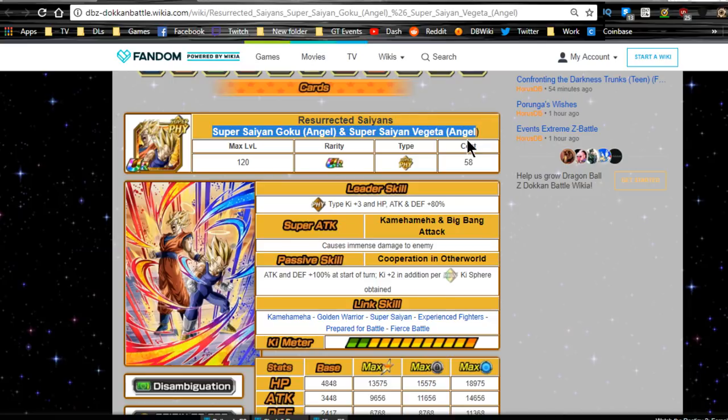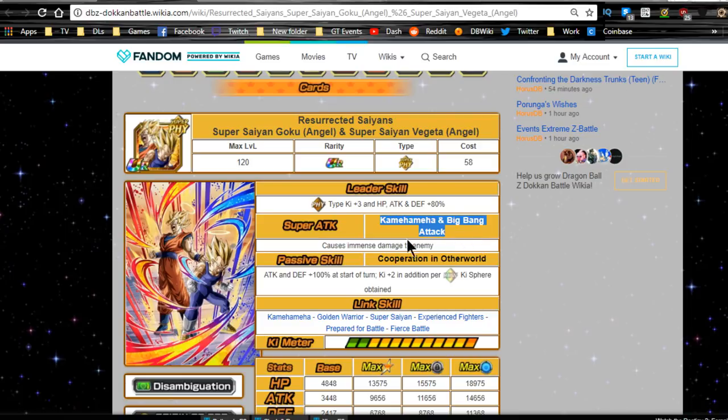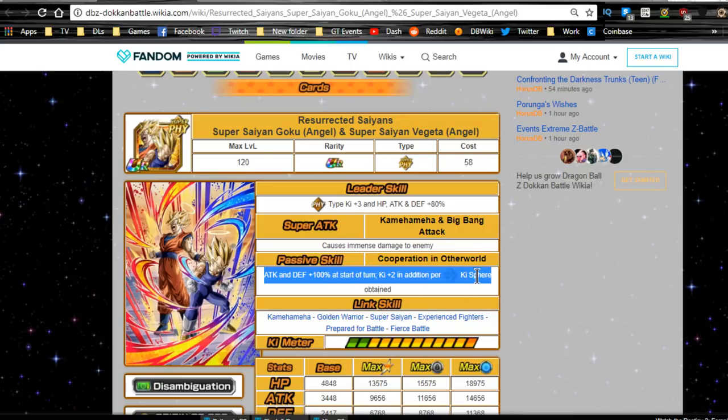Leader Abilities now: Physical Type Ki plus 3, HP, Attack and Defense plus 80%. Super Attack is Kamehameha and Big Bang Attack, which does Immense Damage to the enemy. Passive Skill, Cooperation in the Otherworld: Attack and Defense plus 100% at the start of the turn, Ki plus 2 per Rainbow Ki orb obtained. The cool thing is that 'at the start of the turn' means you don't need to worry about him being in the first or second slot when he's your primary rotation.